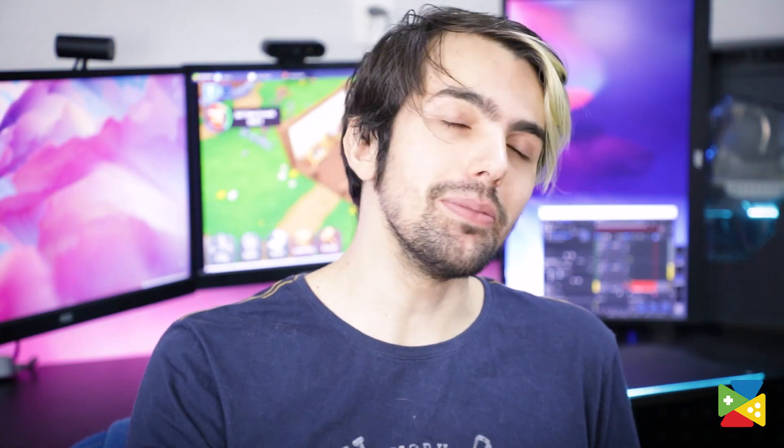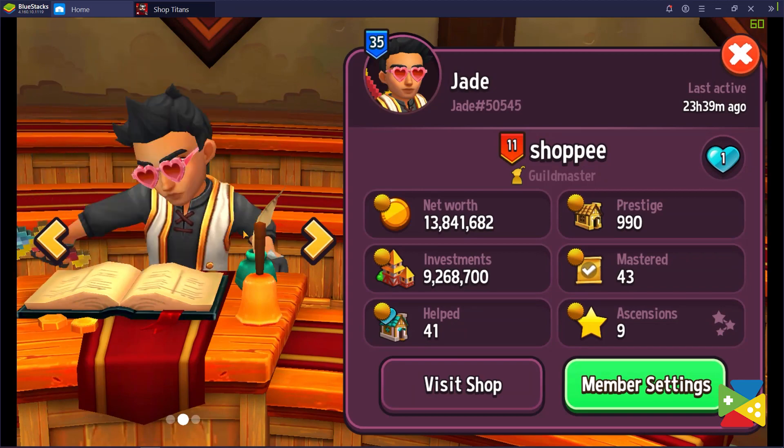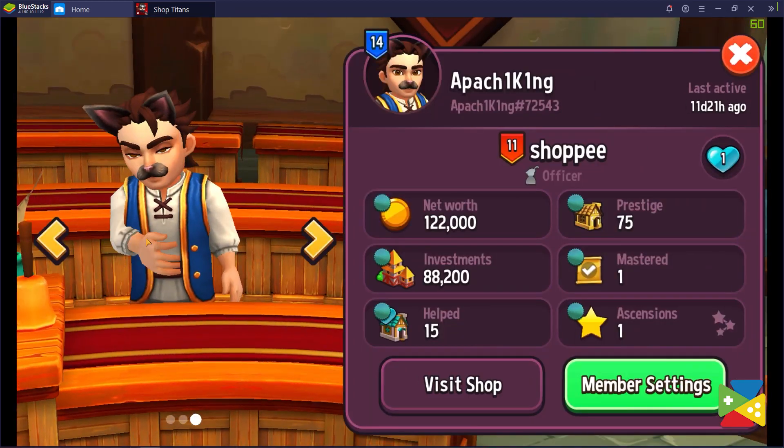Guilds can be extremely helpful in the early game. You need your guildmates to help you upgrade things around the shop. Send your gifts, offer to dust your furniture for energy, as well as completing milestones and battles for handsome rewards.